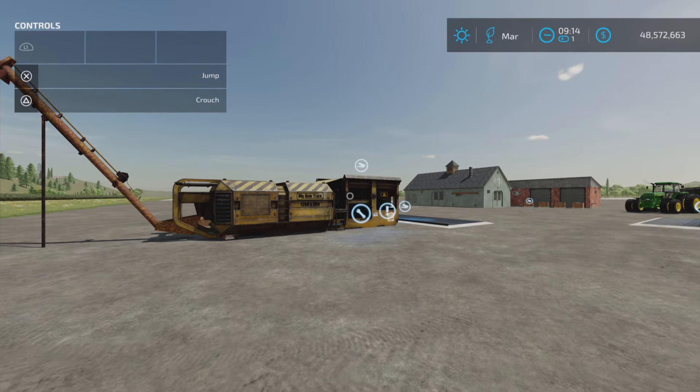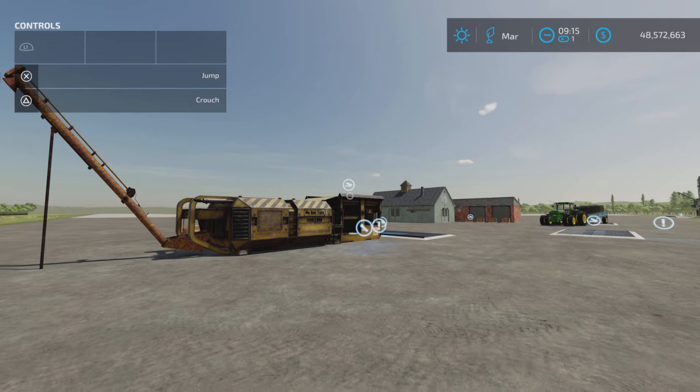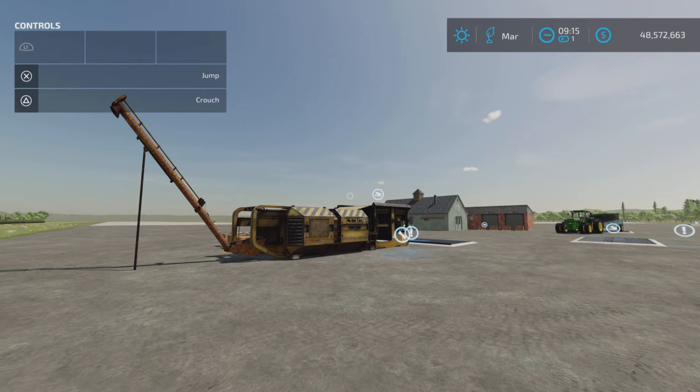There you have it - that's the huge update to the Universal Crusher by M Pro Loop on Farming Simulator 22. Go have fun with this one. Thank you all for watching and remember, it's only a game - till the next one, bye for now.